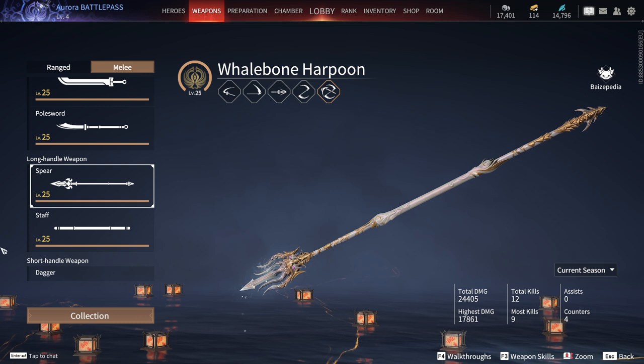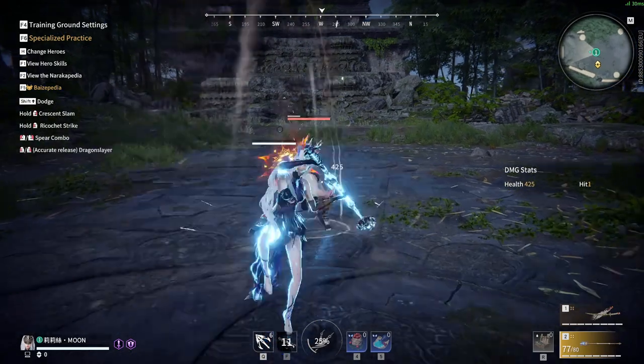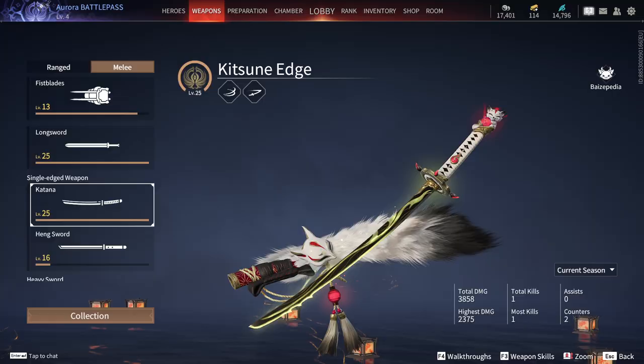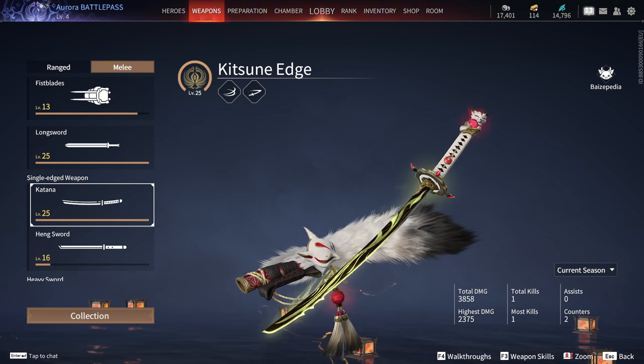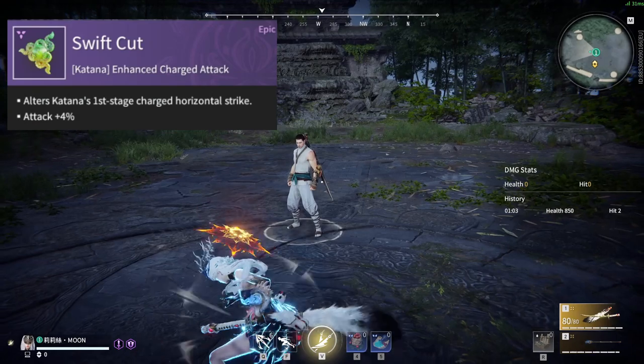As for the other changes, there has been a modification to the horizontal charge of the spear, which has been adjusted to be more usable even in aerial combos. A new Soul Jade, Swift Cut, has been added for the katana, which will modify the horizontal charge with this stunning move.